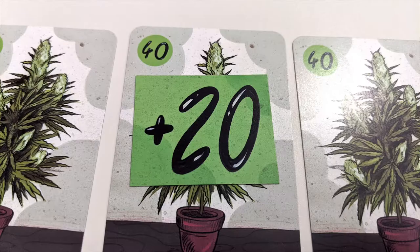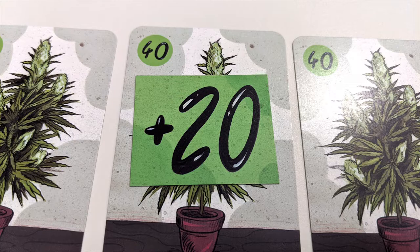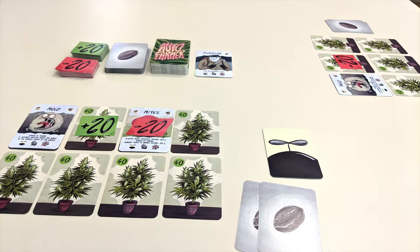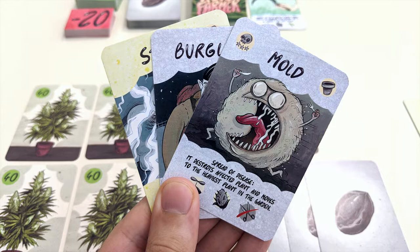Common card effects include letting you grow your seeds into plants and increasing or decreasing the gram value of a plant using these plus or minus cards. Unless otherwise specified, you cannot use a card to harm your own garden or to benefit an opponent's. You don't have to play all or any of your cards during your turn — you can keep them in hand for next time. There is no hand limit.